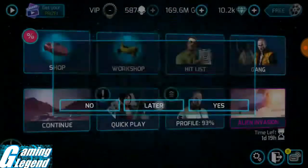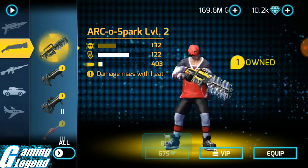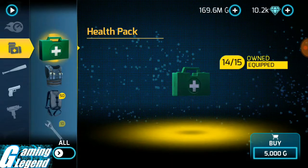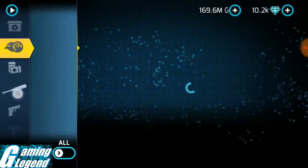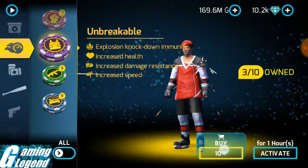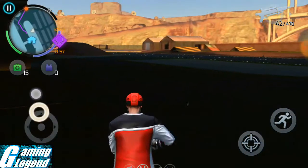I almost forgot — I need to activate my Unbreakable Booster and max my health pack. Bought the health pack, found the Unbreakable Booster, bought one and activated it. I'm good now.